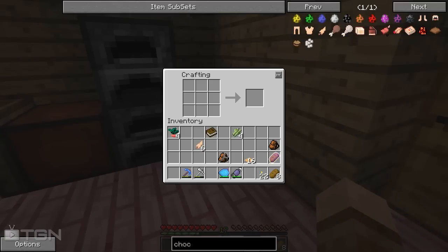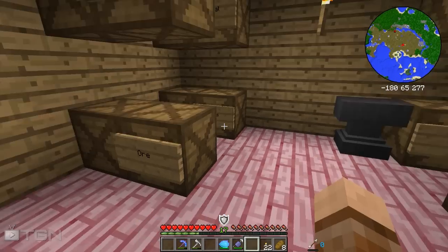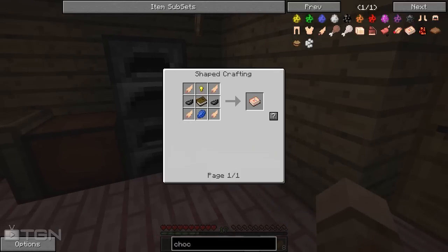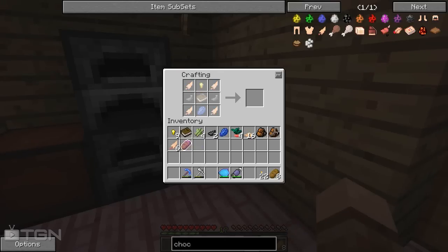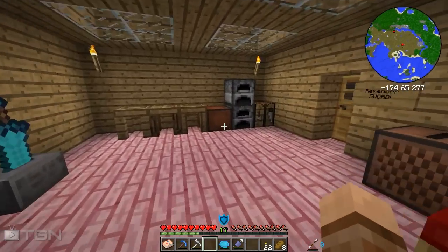Let's go out and make ourselves one of these — a Chocopedia. To do this we need insects, gold nuggets, lapis, ink sacks, chocobo feathers, and a book. So we put the book in the middle, lapis on the side, feathers, a golden nugget, and ink sacks — and there we go: Chocopedia. This is awesome. We can click on the chocobos once we've got them and it gives us good information, and we can also tell them to do certain things with it.